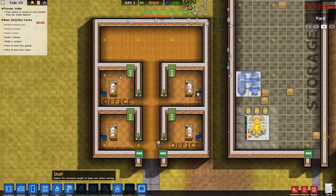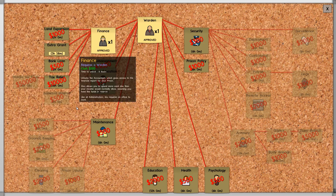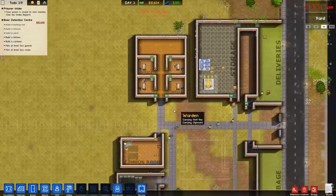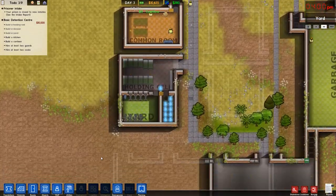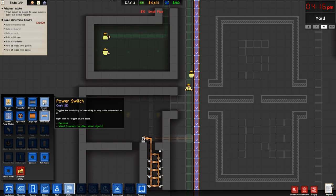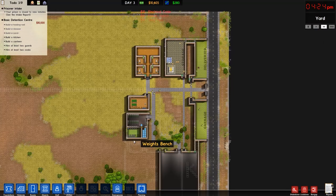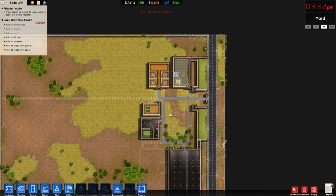We can get ourselves an accountant now. We've completed a grant, so let's start researching the extra grant. We'll need to research Maintenance next, then Security, and then we'll be able to open up for prisoners in a few episodes. Let's continue building. We'll get the kitchen and canteen set up in the next episode.